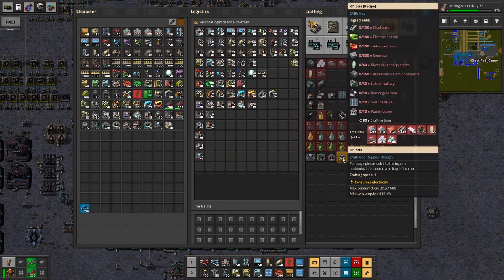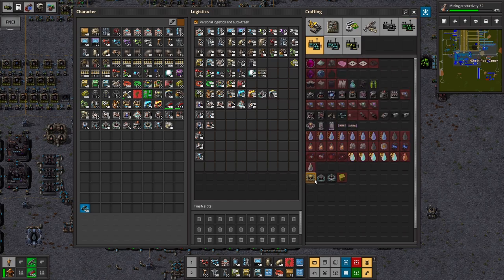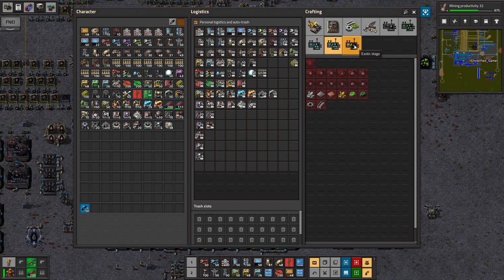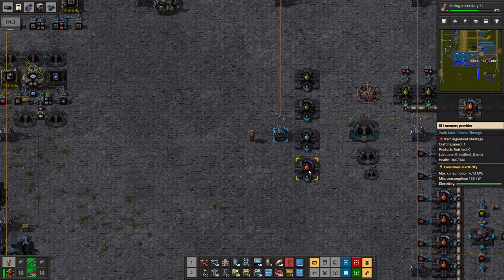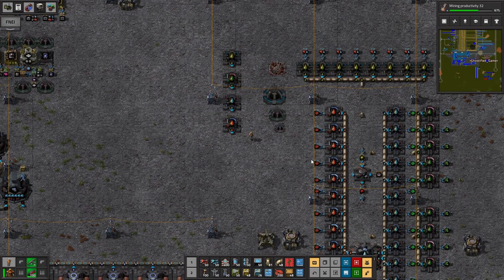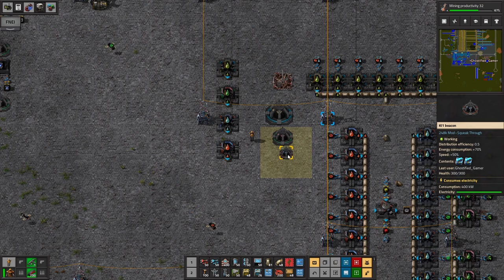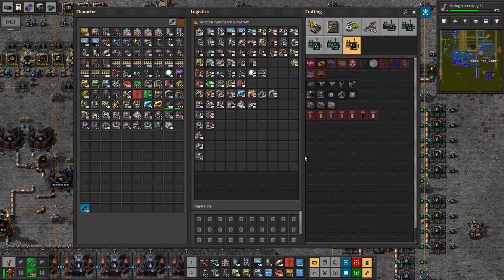Here are your buildings. Each stage has your next stuff. There's your Ki3 beacon, and that's all there is after that. Here are the buildings you'll be using: your memory provider, your data center, Ki2 energy provider, and your Ki3 energy provider, each one taking the ingredients I mentioned. Here are your beacons - you get the Ki1 beacon early on.